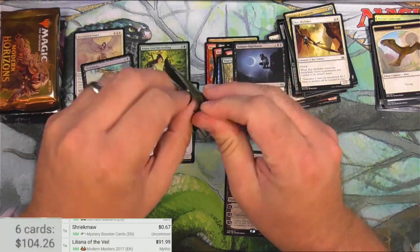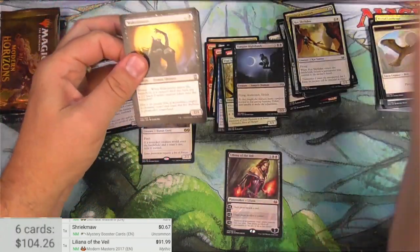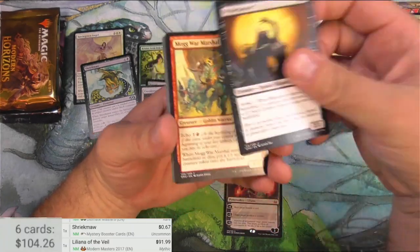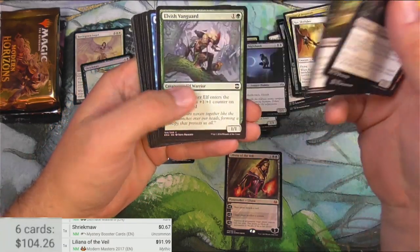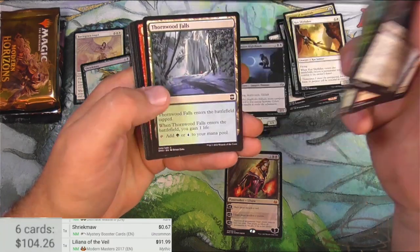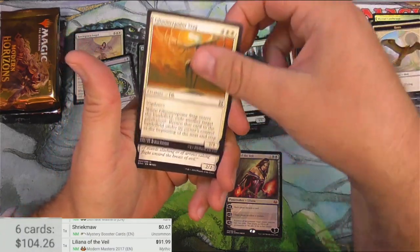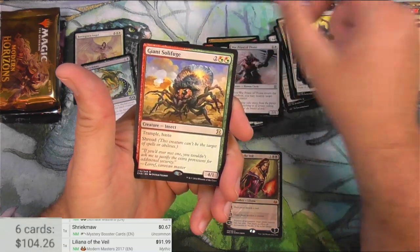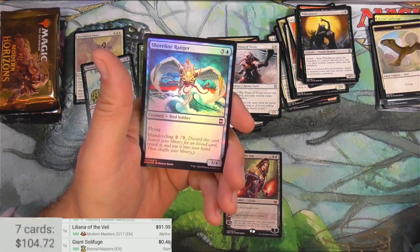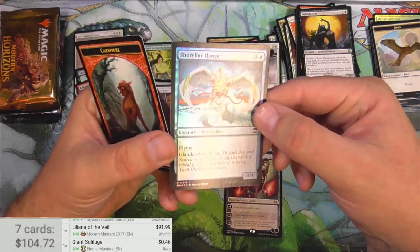Eternal Masters. It'd be nice to get two big hits in one video. Typically I get like maybe one, and more often than not, not even one it seems. Yavamaya Enchantress — beautiful art, I'm never not going to say that. Timberwatch Elf, Glimmerpoint Stag, War Priest of Thune, and a Giant Solifuge — slightly less than a Liliana. And a foil common. Solifuge: 46 cents. Looks pretty nice.